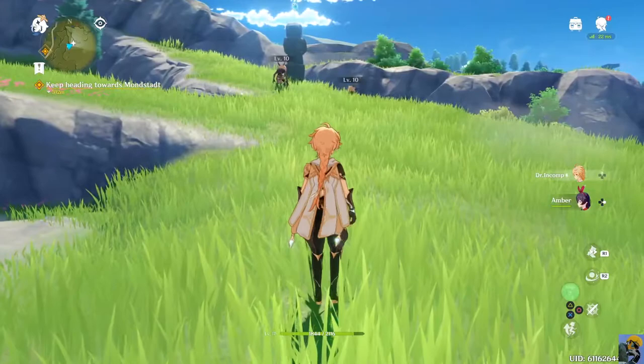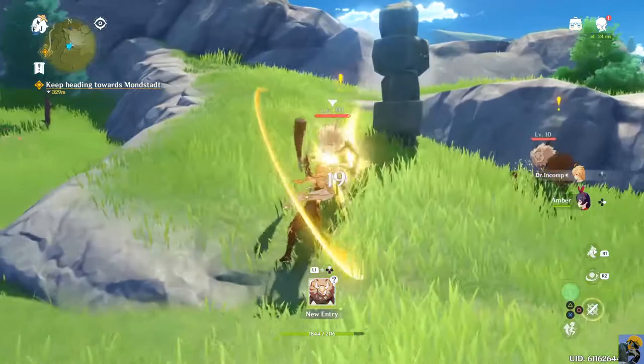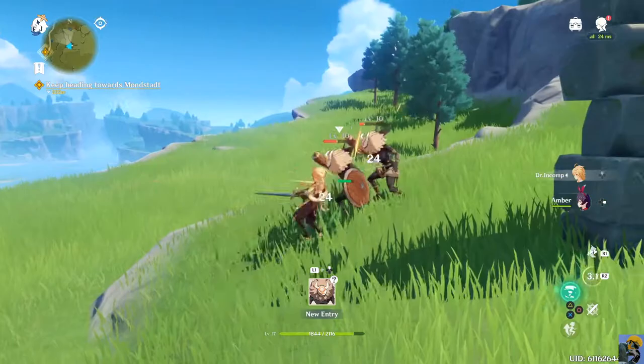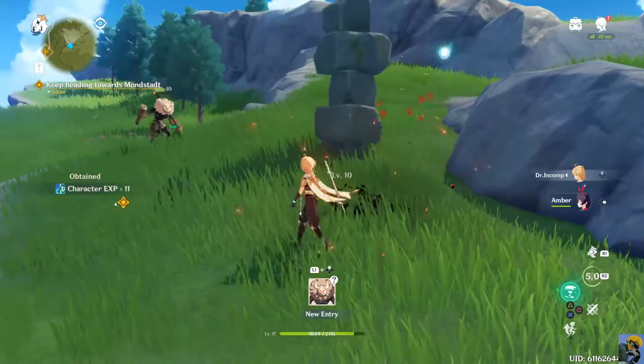I feel like I should easily be able to take out dudes who are level 10 considering I'm 17th level now. My gear might not be up to snuff. I'm doing okay, I have a lot of health. Got him! Amber has like down arrows next to her - I don't know what that means, like she can do something.